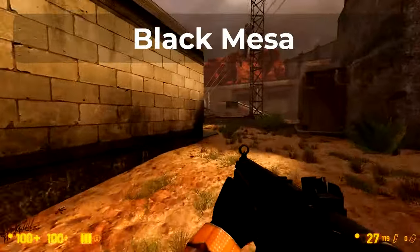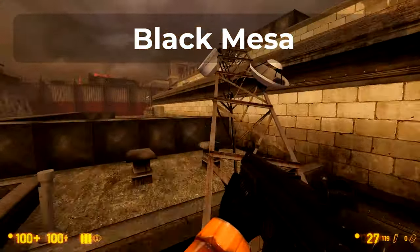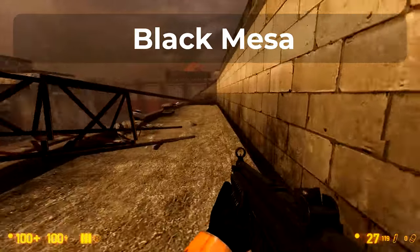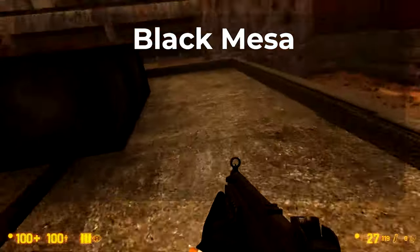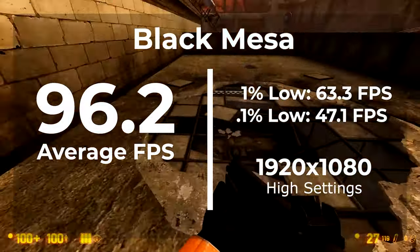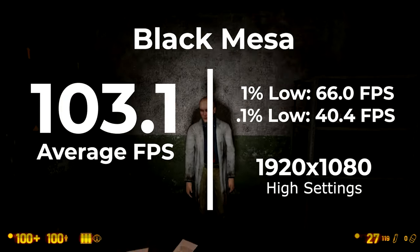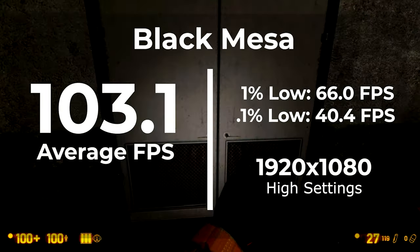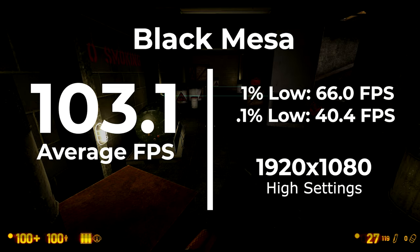Now let's see what benefit this actually gave our e-waste gaming PC by looking at some benchmarks. The first benchmark is Black Mesa, running at 1920x1080 with anti-aliasing on and mostly high settings. Before the overclock we got a 96.2 average FPS with a 1% low of 63.3. After overclocking we got 103.1 FPS average with a 1% low of 66 FPS. So with Black Mesa we got a pretty decent performance increase — from 96 to 103 — and it didn't cost us a dime.